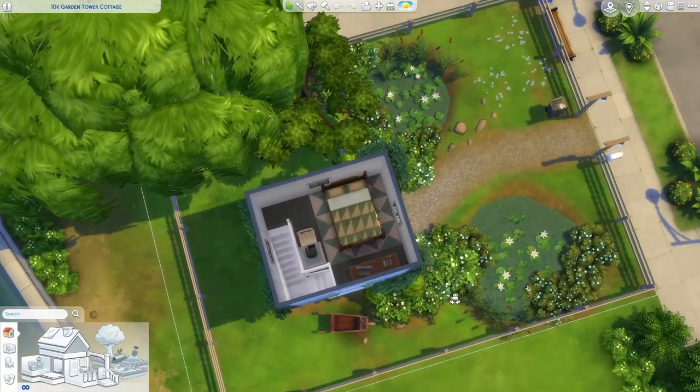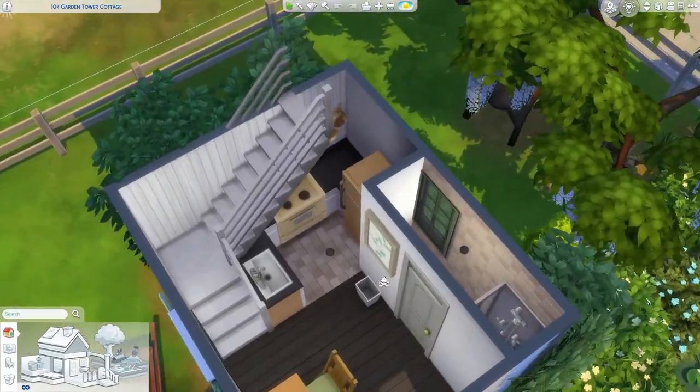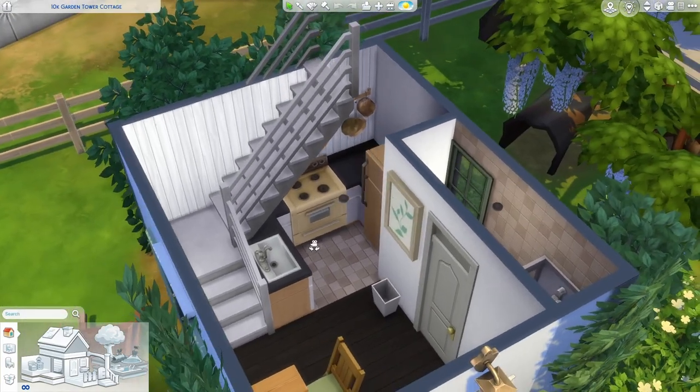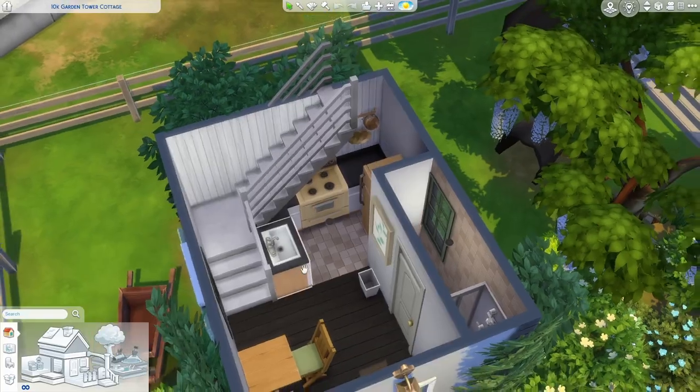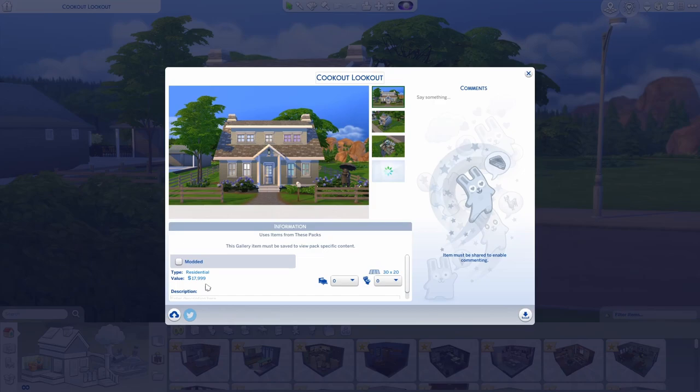It's definitely not the most interesting build ever, but I was really proud of this kitchen — not because it's super fantastic or anything, but because it works. The kitchen is totally functional and the stairs are totally functional. As you've probably figured out, today we're going to be trying to build a nice little starter home for 15,000, which I know is totally possible because this one is a four bedroom and it's just under 18,000.